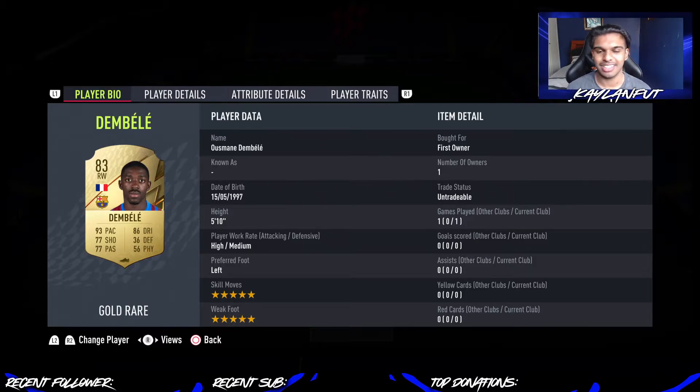Dembele — do I need to say more about this man? Absolutely great card. Five-star skill moves, five-star weak foot, 93 pace, 86 dribbling, 77 shooting, 77 passing. Between Deadeye, Sniper, and Maestro, I would say definitely put Maestro or Deadeye on him — those are probably the best two chemstyles. He definitely needs a shooting and passing upgrade.